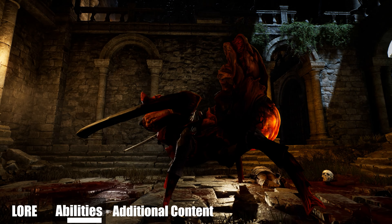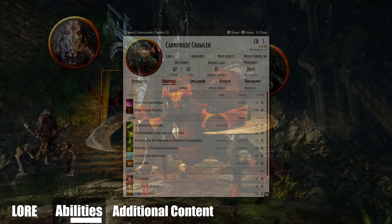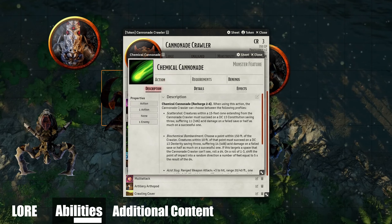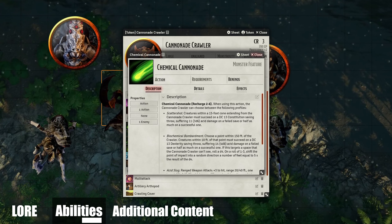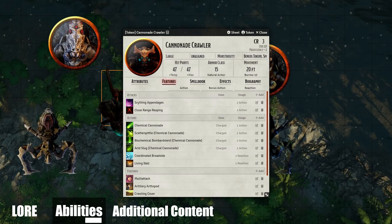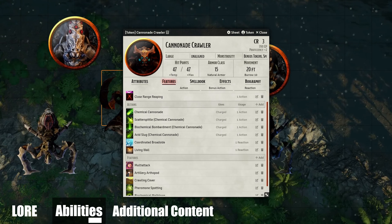The crawler excels as ranged support for otherwise straightforward melee-centered encounters. Its symbiotic lifestyle makes every creature a potential ally, rendering the crawler a flexible companion able to appear in various battles.